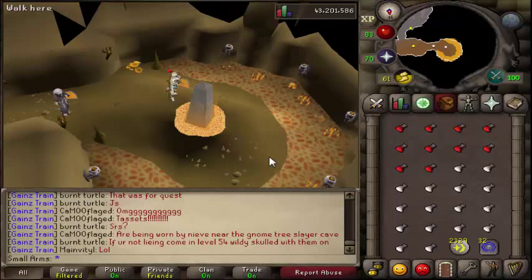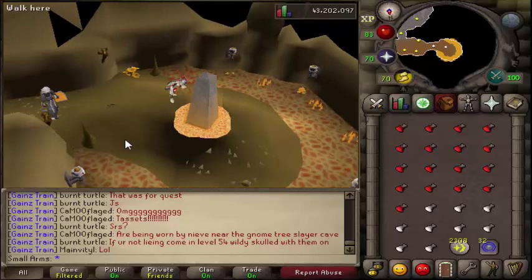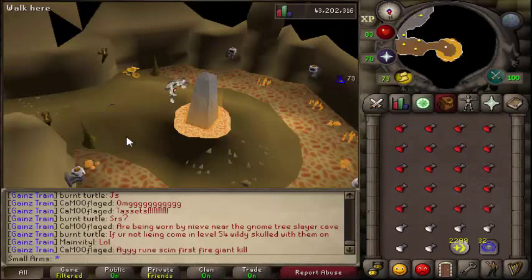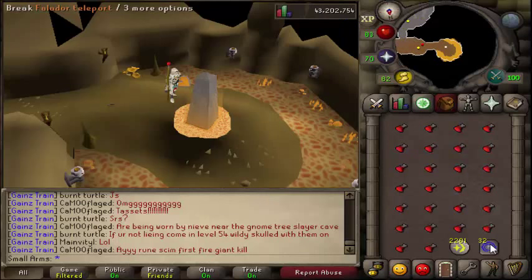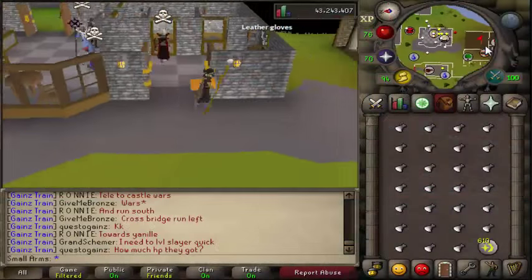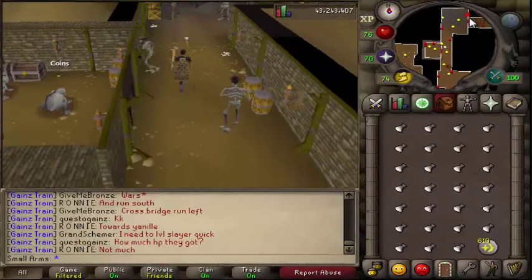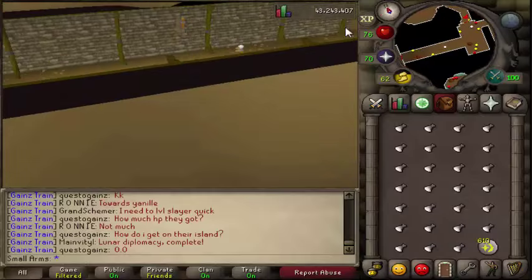Just to let you guys know, the black dragons cannot reach you from here. Here are the recommendations for the air obelisk - also cosmic runes, unpowered orbs, amulet of glory teleport, and 66 magic. Go ahead and make your way down like you did to the earth obelisk.